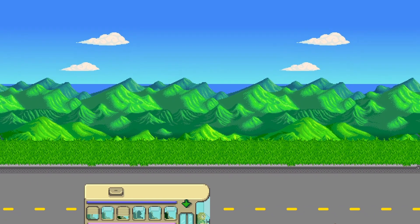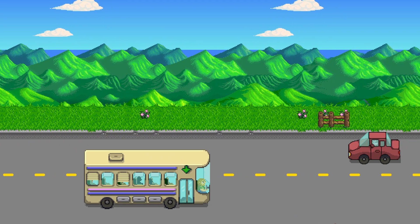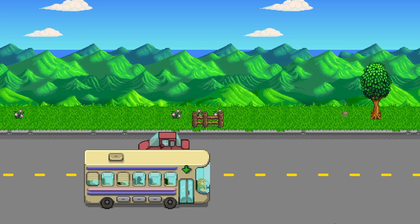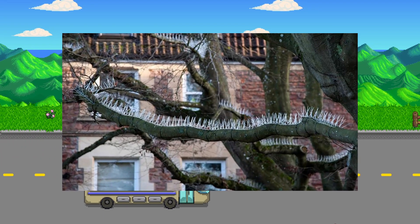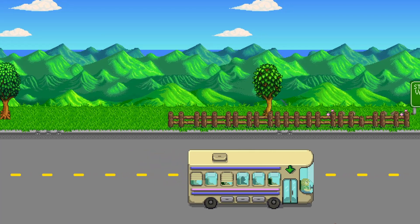Let's start off with Stardew Valley's backstory. You were originally from the city, but some mysterious force has driven you out. Something unnatural. Something sinister. And that's about all we know.